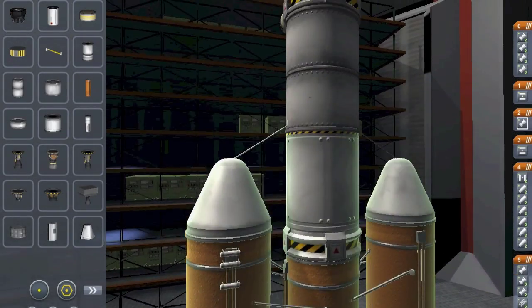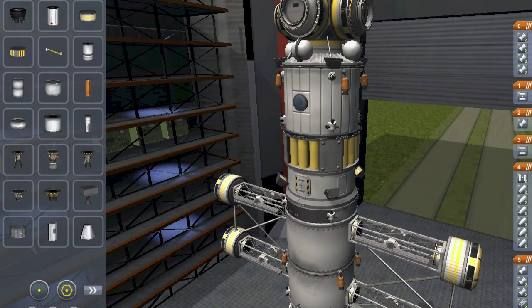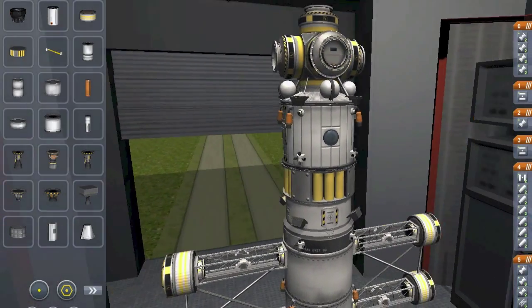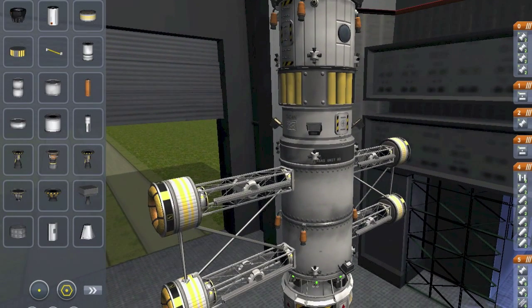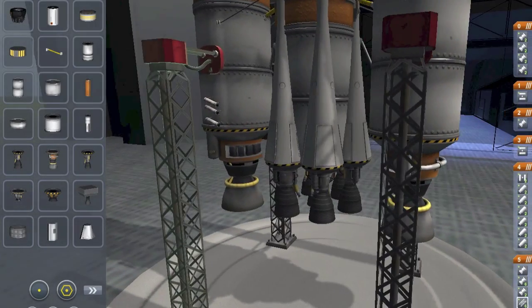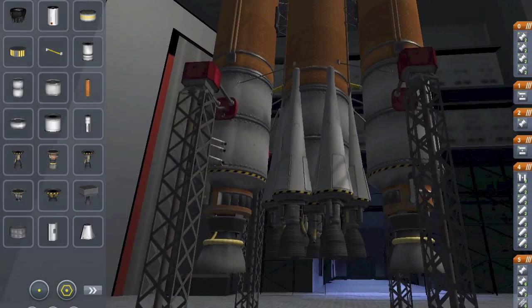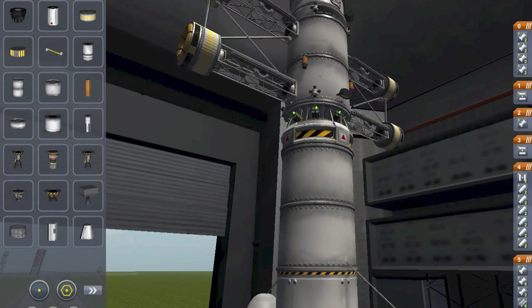Alright, so here we have our Kerbin station and launch sections. Pretty much packed anything and everything I could onto this thing. We've got plenty of power, some xenon gas in there — anything that I could really fit is on there. We've got the star cluster going on for the main stage and then the mainsail engines for our boosters. So without further ado, let's get this thing on.